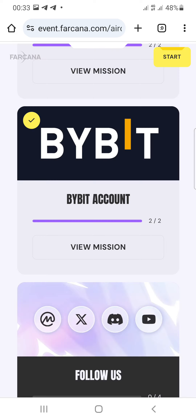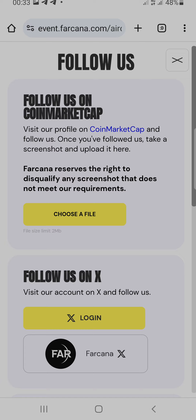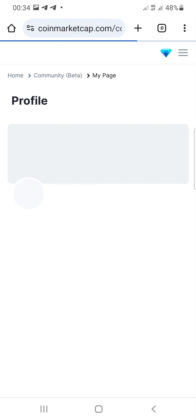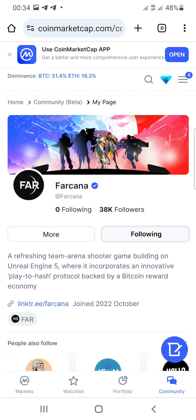You can see new tasks here. Click the complete mission button. The next task is to follow them on CoinMarketCap — click the button to follow on CoinMarketCap. If you don't have an account, you can create a CoinMarketCap account. Open CoinMarketCap and follow them directly.